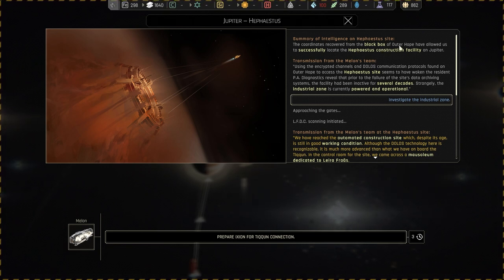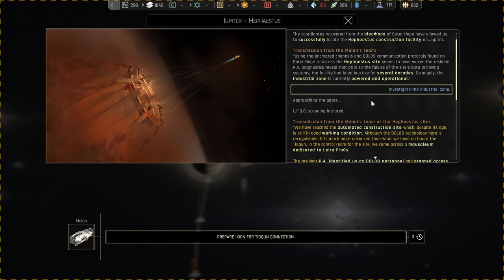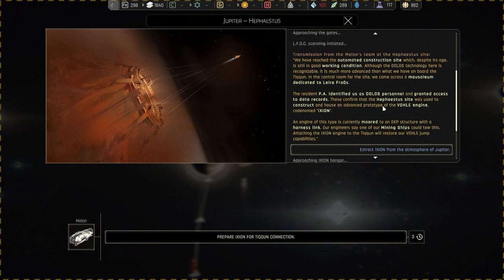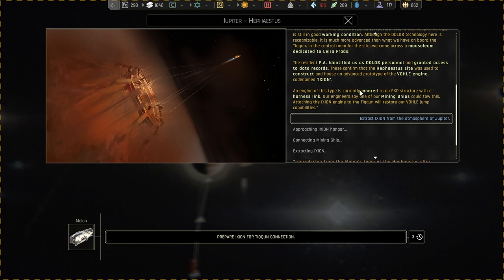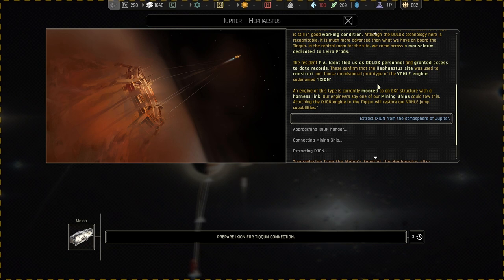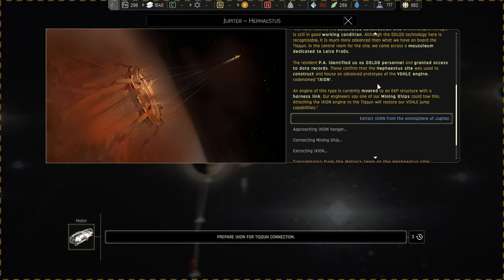So there's a black box we got from Outer Hope, and with it we located a construction facility on Jupiter. We accessed the site, and there's like a mausoleum dedicated to Laura — we were identified as Dolos personnel and got data records. The site was used to construct an advanced prototype of the Vohler engine, codenamed Ixion — the name of the game.